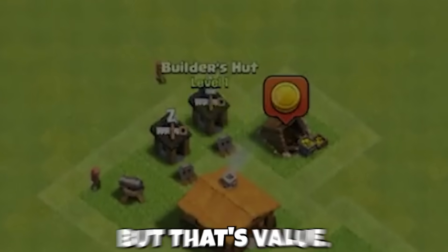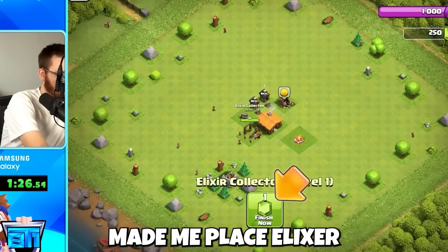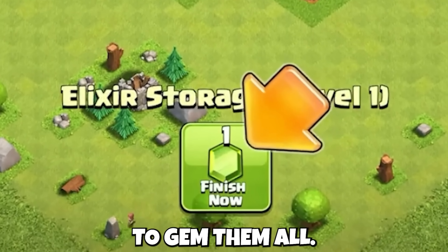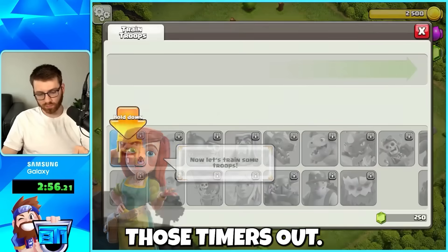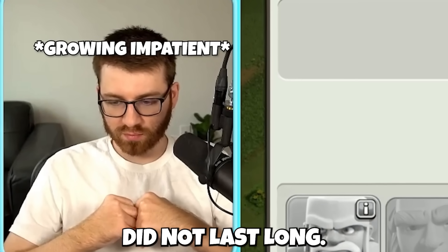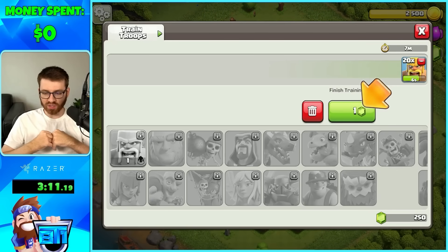This is an easy game. The game made me gem a builder hut, but that's value. However, the game made me place the elixir collector, elixir storage, gold storage, and wanted me to gem them all — heck no, we're waiting those timers out. We're only spending gems on our own terms. Plus, that mindset did not last long — I am not finishing these barbarians.